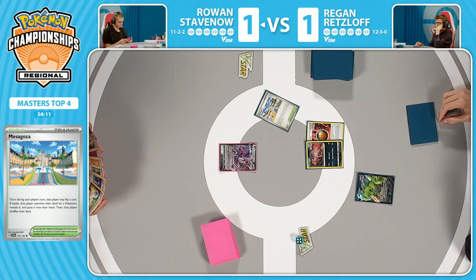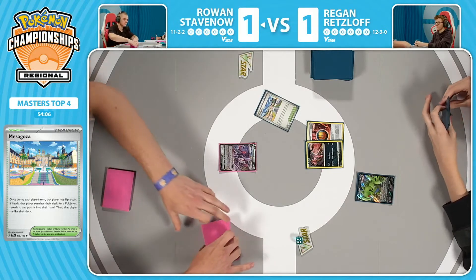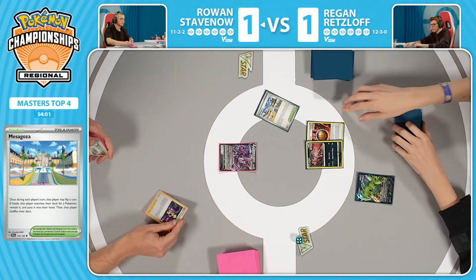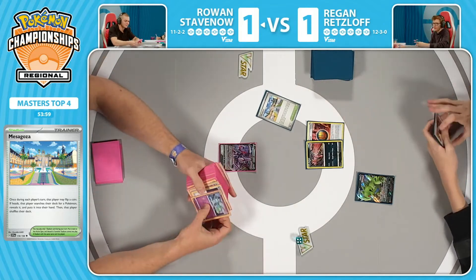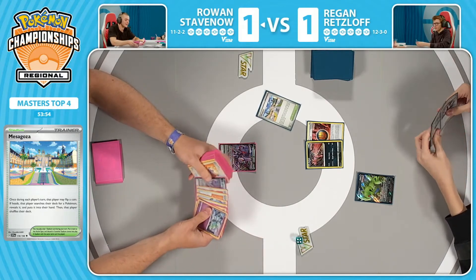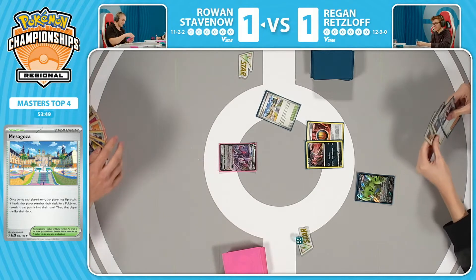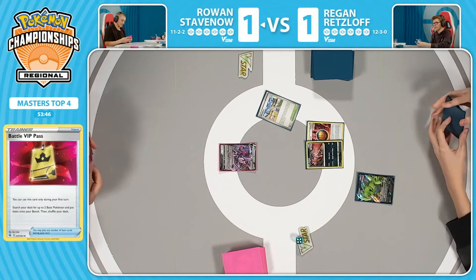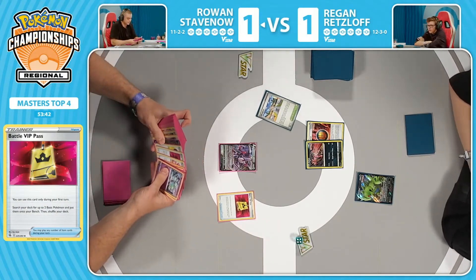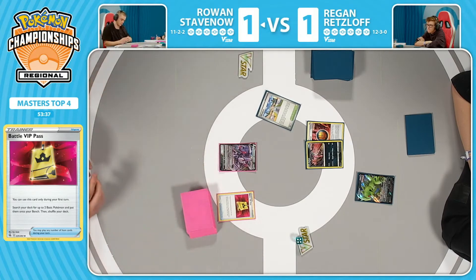Lots of options, of course. Flipping heads with Cram-O-Matic. Sometimes what I like to do is just play Cram-O-Matic first — the more options you have off of these cards that can search anything out, the better choices that you have. Meza-Goza cannot find any card — it's just a Pokeball on a stadium. Rowan heard you there talking about Cram-O-Matic, because that's exactly what it does. He's putting the energy out there, saying: come on, I want the Alessa Sparkle this turn. Battle VIP Pass again — very powerful card going first.